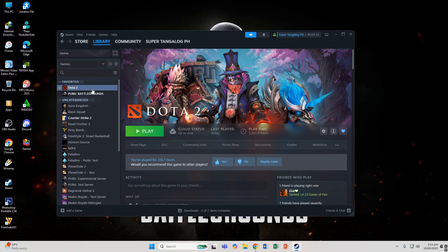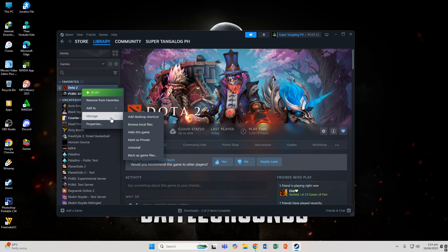Method 6: right-click the game, click Manage, then Uninstall. After uninstalling, you must install it again. Before reinstalling, click Uninstall and then restart your PC. After restarting, open Steam and install the game again. That is Method 6.